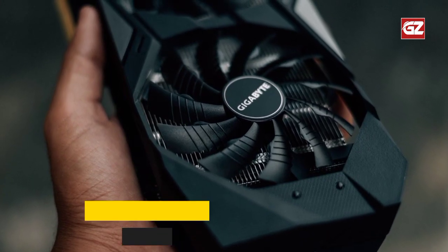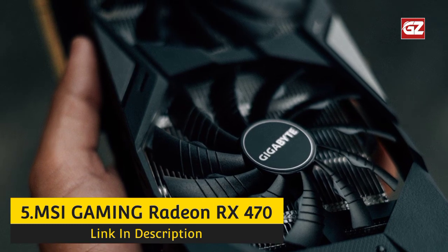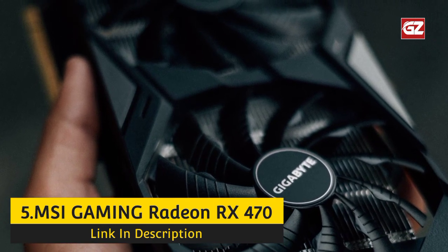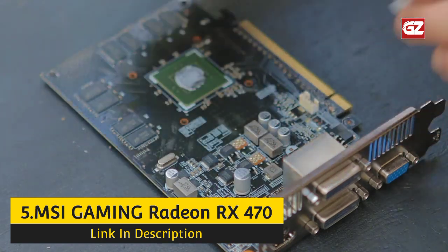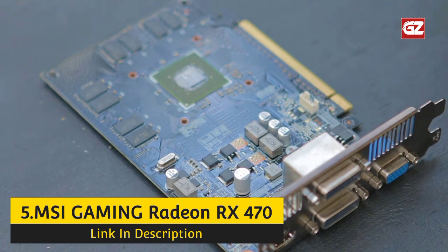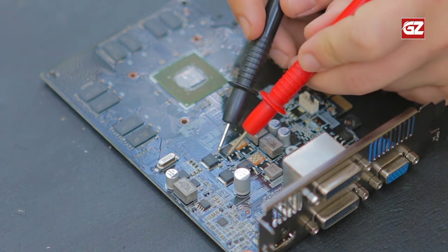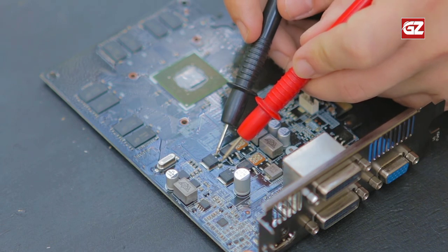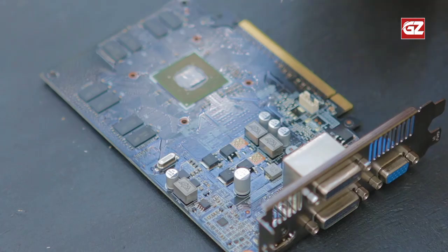Let's get started. Number 5: MSI Gaming Radeon RX 470. The most important characteristic of a mining card is its time for a user to get it back. This MSI Gaming Radeon RX 470 has a storage capacity ranging from 4 to 8 GB and a frequency of 1270 MHz. This card pays for itself in around 4 months, taking into account the electricity bills.